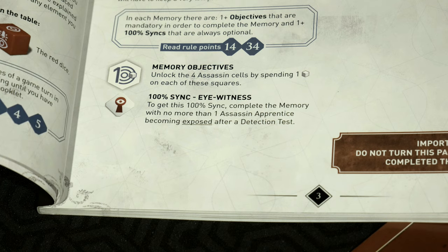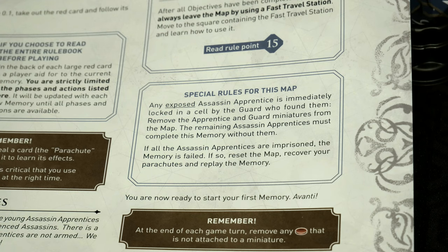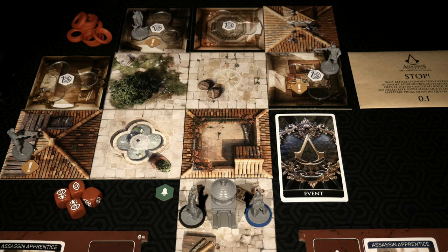If we want to get the 100% sync — which is considered optional, very much like the video game — in this one, you need to complete the memory with no more than one Assassin Apprentice becoming exposed after a detection test. Also watch for special rules specific to this memory: any exposed Assassin Apprentice is immediately locked in a cell by the guard who found them. Remove the apprentice and the guard miniatures from the map. If all Assassin Apprentices are imprisoned, the memory is failed — reset the map, recover your parachutes, and replay.